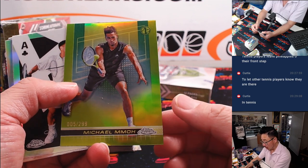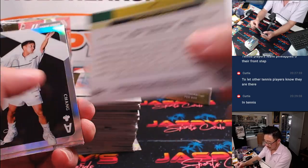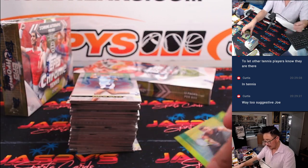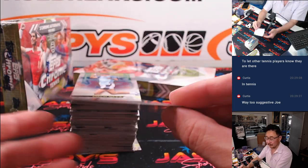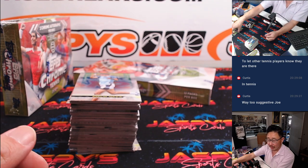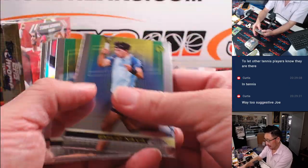Here's Michael Mmoh — 005 out of 299. That'll be for letter M, going to go to Sasha. That's right — family show, Chris. Sorry.